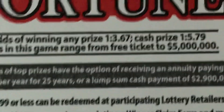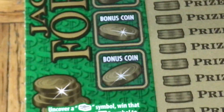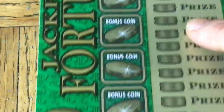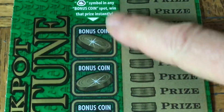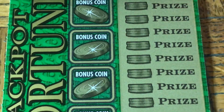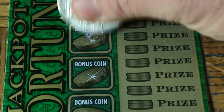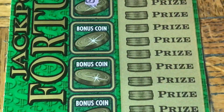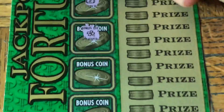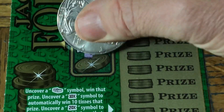Let's see the odds: 1 in 3.67 for any prize, 1 in 5.79 for the cash prize — really not great odds. This is ticket 017. We need to find ourselves a money bag over here in the bonus coin section. We got a crown, we got an emerald clover, a key and a diamond.